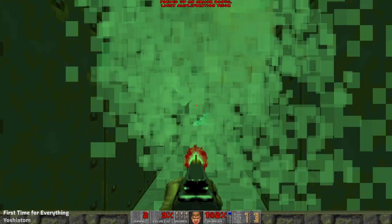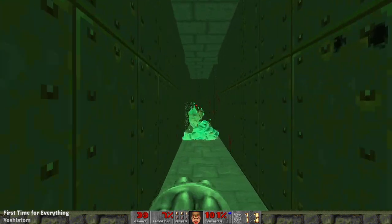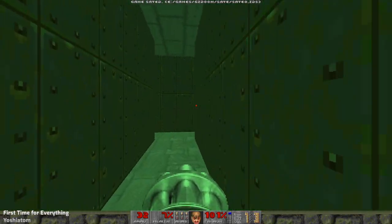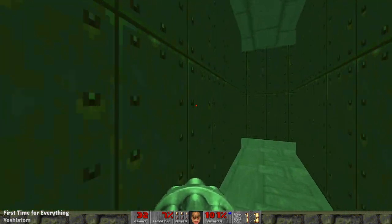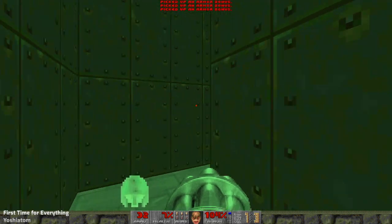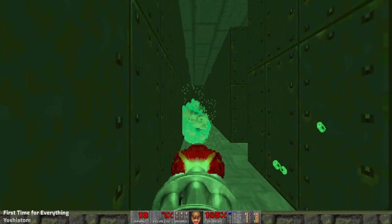Some people are confused about this in GZDoom — it does this thing to the light amp goggles. It's not just a 'make my map look terrible' button now. It's actually got a night vision kind of effect and highlights monsters.